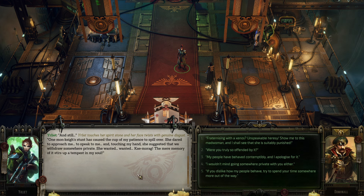And still... One monkey's stunt has caused the cup of my patience to spill over. She dared to approach me, to speak to me, and touching my hand. She suggested that we withdraw somewhere private. She wanted... Kay Mora. The mere memory of it stirs up a tempest in my soul. Yrliet touches her spirit stone and her face twists with genuine disgust.